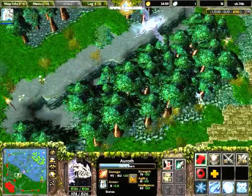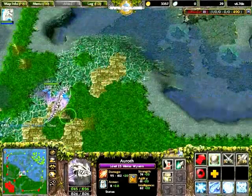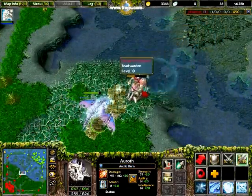Ioroth's first skill is Arctic Burn. He casts a buff on himself, giving him bonus attack range and flying movement speed for 6 seconds, and his normal attacks will slow enemies and burn their health over time.